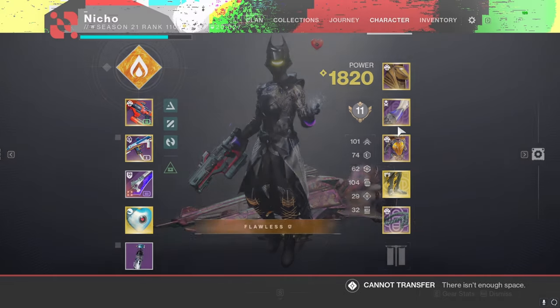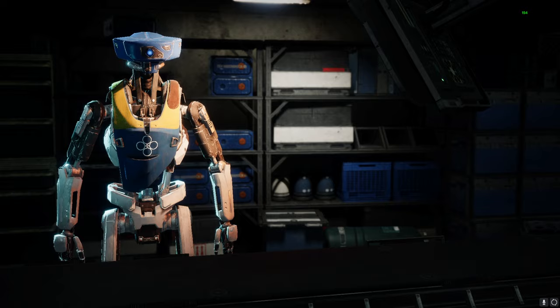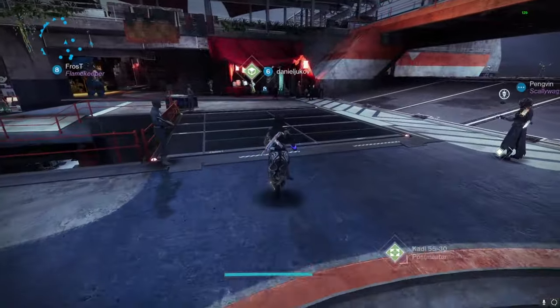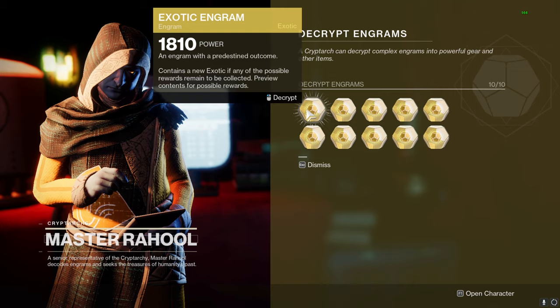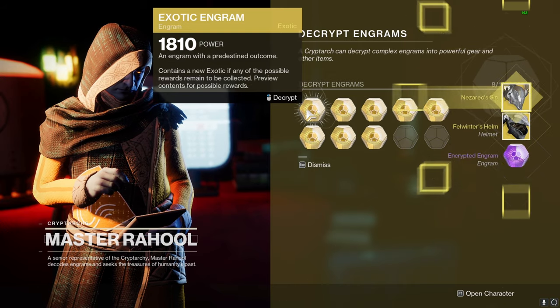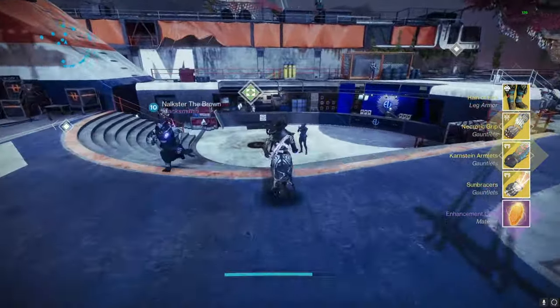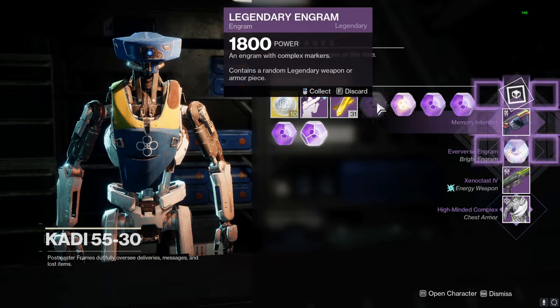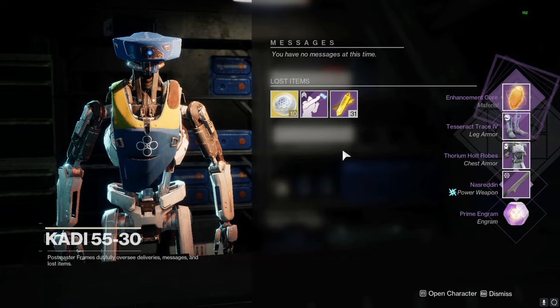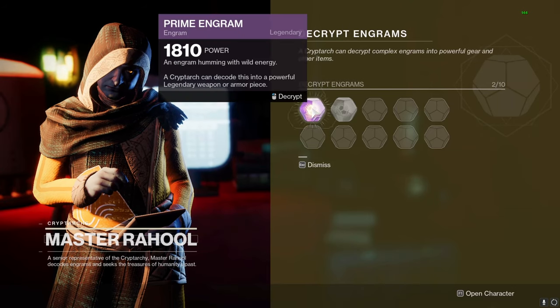I'm full on engrams again, so this video is going to be a package opening video. That's a Foul Winter — no way, Nezarec's Sin — no way. Basically all these engrams are useless to me. I don't really care what exotic I'm getting and it's getting really annoying having full engrams, especially when they decode automatically when I open them. I can never collect from my postmaster.